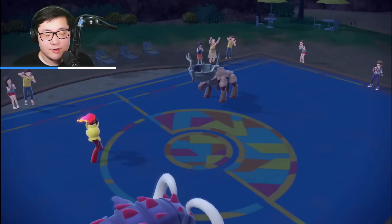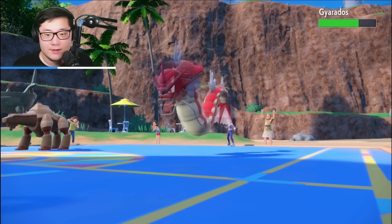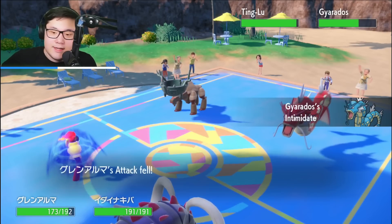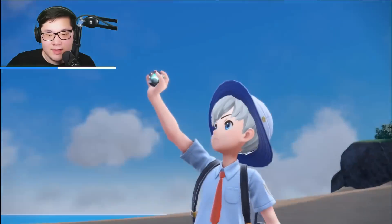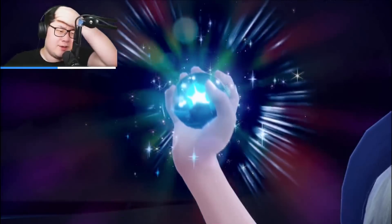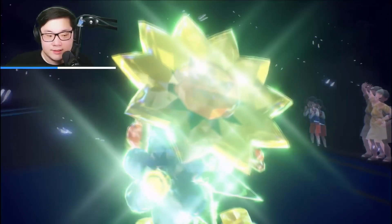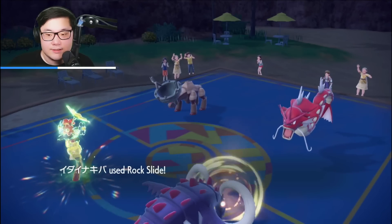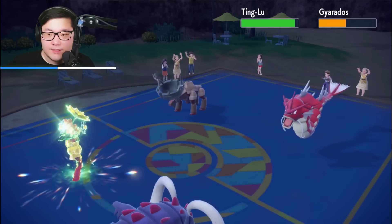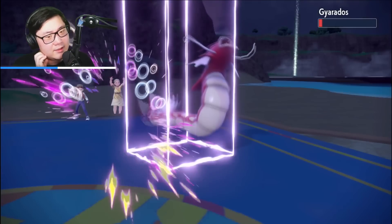Ogerpon retreats smartly — they need it. Gyarados comes back in. Expanding Force plus Rock Slide is still pretty good. I don't think Gyarados was the spare. Depending on how much Expanding Force does, we might pick up a knockout. We're going to Tera Grass now since we're not really afraid of Ogerpon's Body Press. We have Energy Ball to hit Ting-Lu afterward. About 50% damage to Gyarados after two Rock Slides even through intimidate.